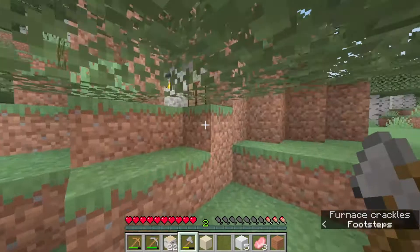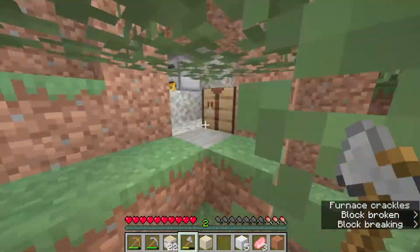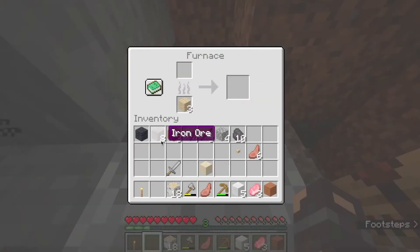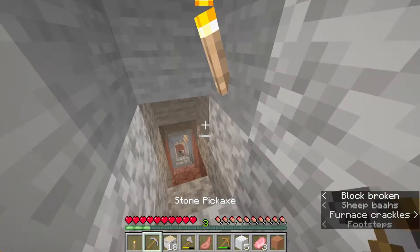Okay, I think now is the perfect time. I made a small base here as you can see. I thought about mining straight down but I'm going to make it a staircase way instead. Let me smelt some iron — you actually need an iron pickaxe so that you can mine diamonds.